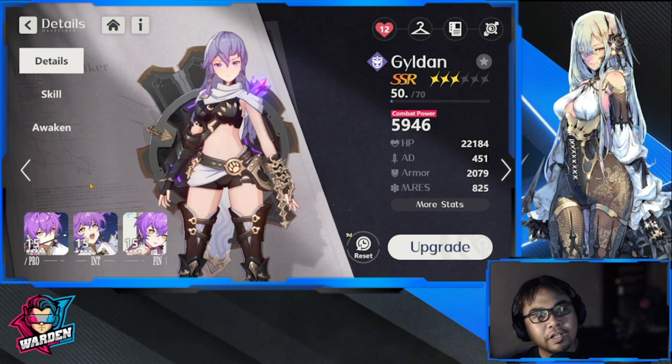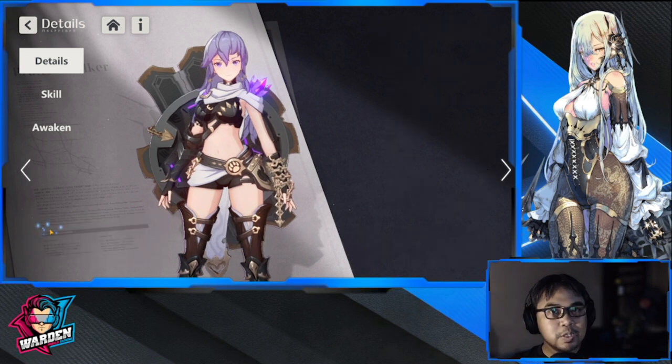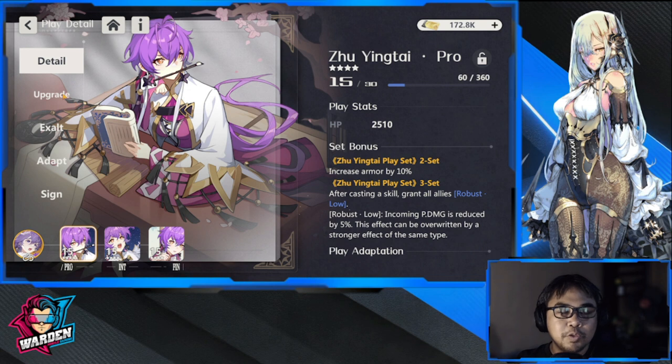Now that we're discussing improving CP as one of the keys, the last key you need to work on is acquiring Plays. As you move through the adventure you'll be unlocking Plays and you'll be able to farm them — some you'll get as a set.